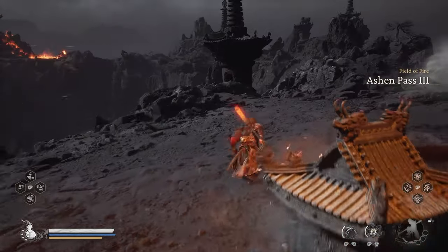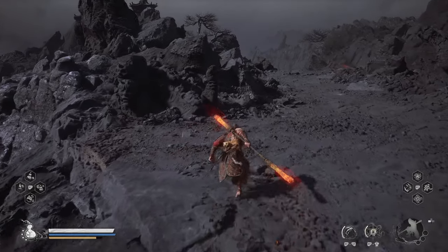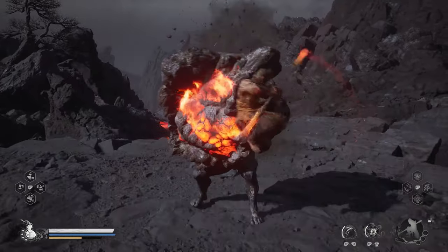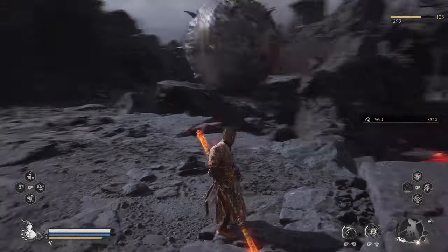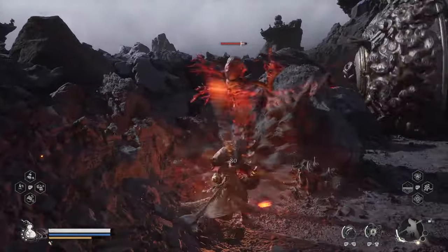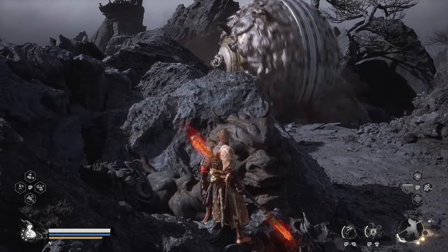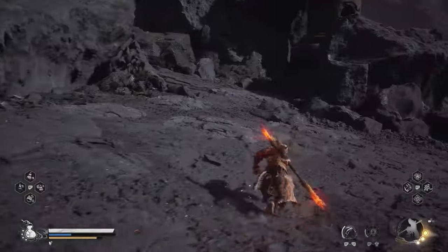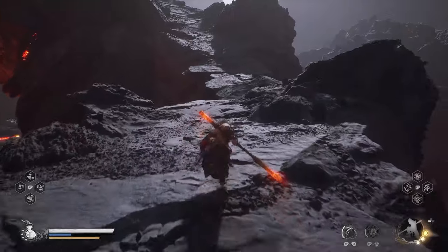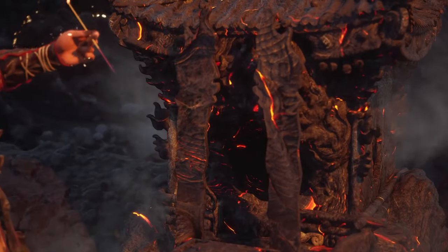From here, you're going to take the narrow path on your left. You're going to be faced with a rolling ball — time your run, and you can wait in the spots with enemies. Patiently work your way all the way to the top. There's going to be a cinematic, and you're going to continue going up to unlock the next shrine, which is Fallen Furnace Crater.